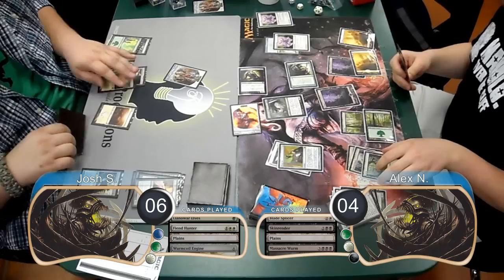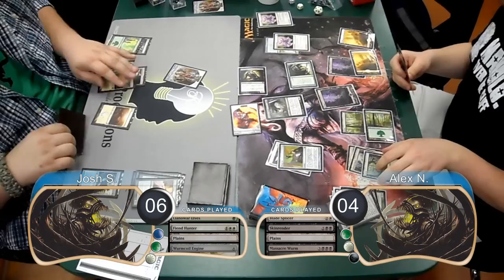He then attacked with his Skinrender and his Golem, dropping Josh to 6. Josh drew his next card and didn't have enough to survive another attack from Alex, so he went ahead and scooped it up, giving Alex the win and taking them to Game 2.